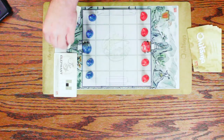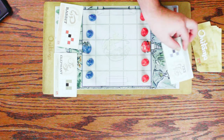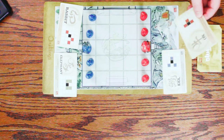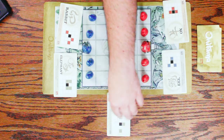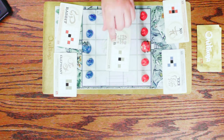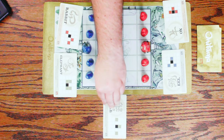So to play Onitama, we're going to deal out four cards, two to each player. We got an elephant and a rabbit, and there's an eel and the ox. Then we're going to deal out a fifth card — the crab. The crab has this little color in the corner here, which is blue, indicating that the blue player will go first.